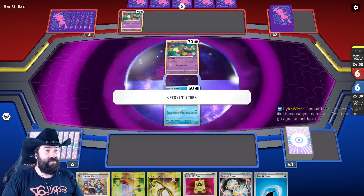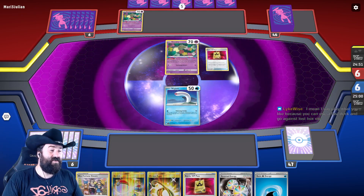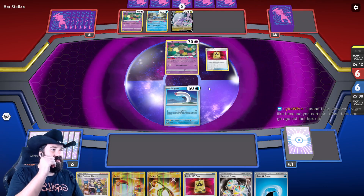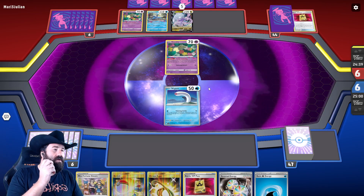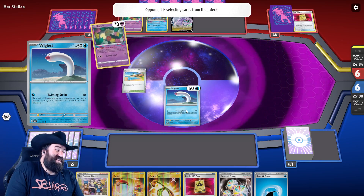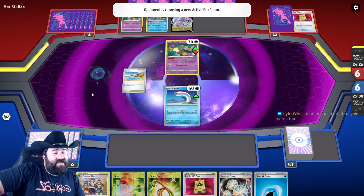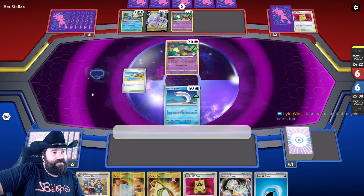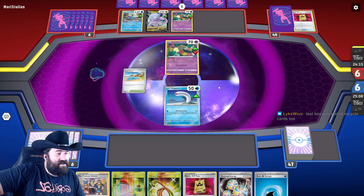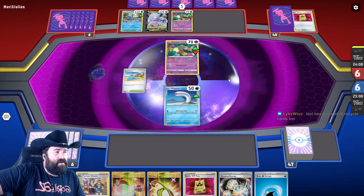They're a Lost Zone deck — what we're doing is really good against decks that draw a lot of cards. That's where we shine. They're a Goodra deck so they're going to have some recycle cards. I think our deck would be best against the Mew Genesect deck — they draw a lot of cards and don't have that much recycling, they just try to power through. And the Cram-o-matic does not like it when cards are in the graveyard.